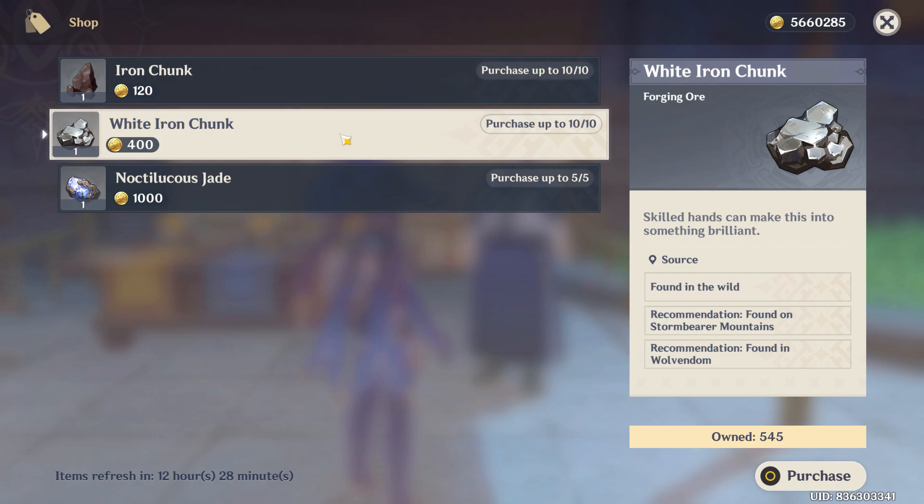The White Iron Chunk can also be found in the wild, or found on the Stormbearer Mountains, or also in the Springvale area. But if you are lazy, you can just come here and buy it for 400 Mora.